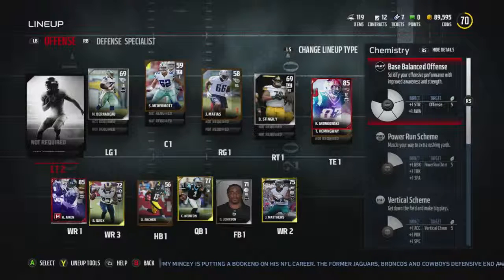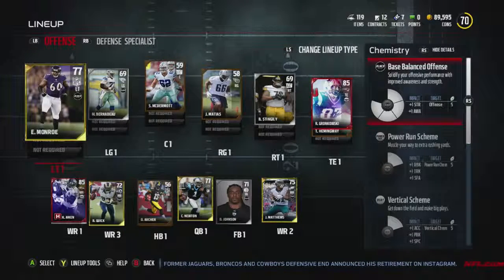Hey guys, MuttGamer back here for another video. This will be my first auction block video of Madden 17. Pretty much in this series, I just go through these longer videos, chillaxing and picking up upgrades to upgrade my team. I'm going to be using MuttHead and EASports.com to find the players I want to pick up, and you guys can leave feedback down below on who you think I should pick up. Every episode I'll have a certain amount of coins to upgrade my team.